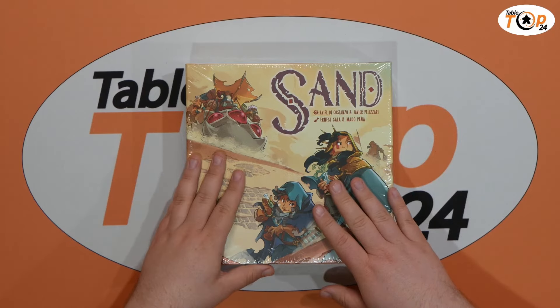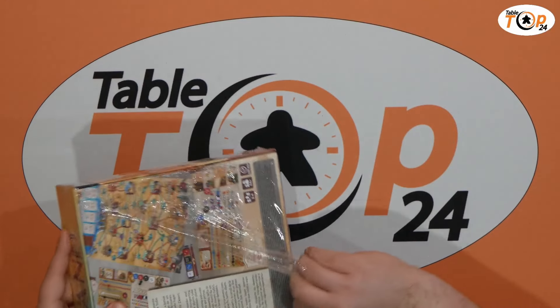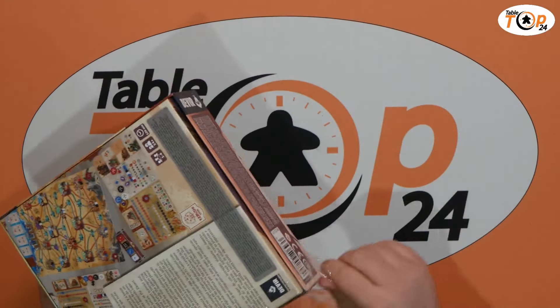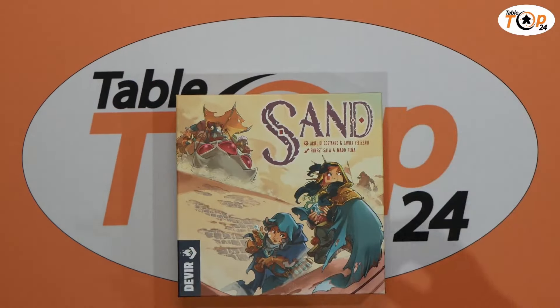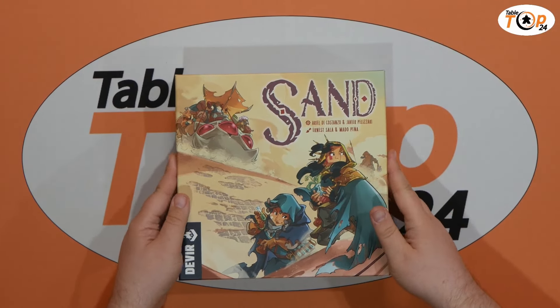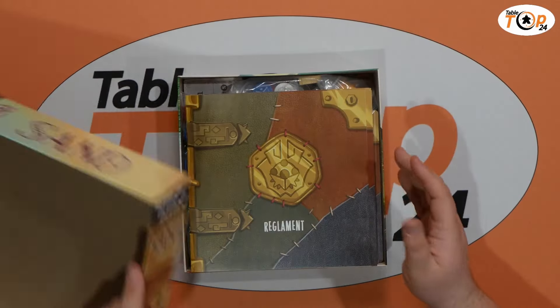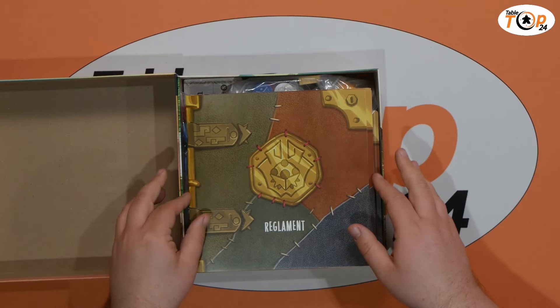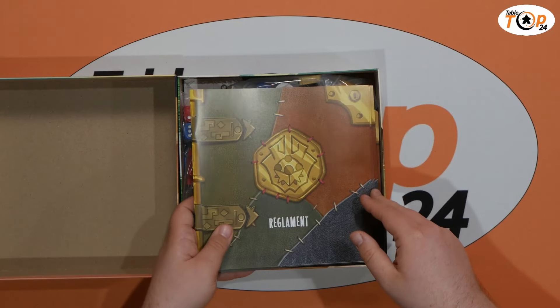I don't know too much about the game, so we're going to get straight in there. Unlike me normally, I usually know at least a little bit — this was very much an impulse purchase at UKGE. Davir can't really miss at the moment for me. We didn't really like Red Cathedral, but Salt on Sea did really well for me. White Castle looked really cool — I haven't played it yet. They've got Cities coming out as well. Sand is obviously the next one in the line and a lot of people have respect for the line at the moment.